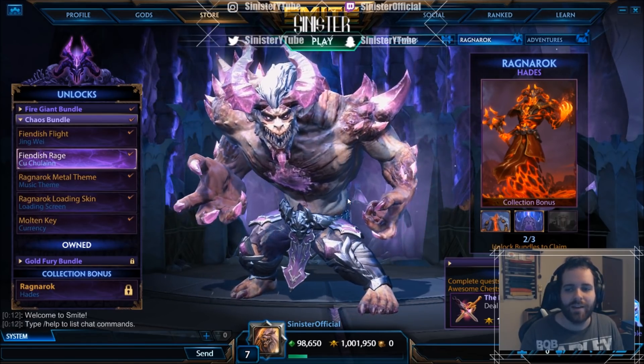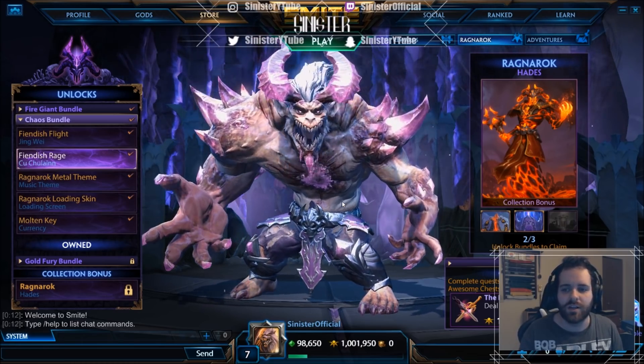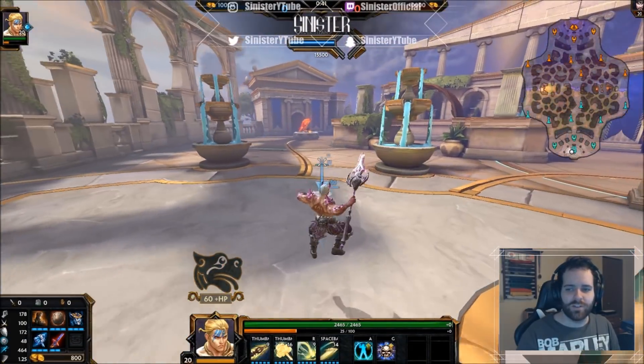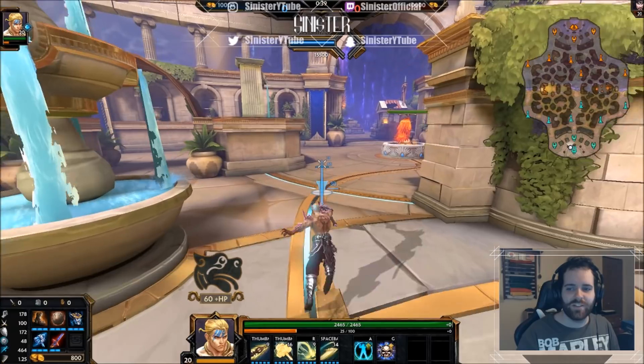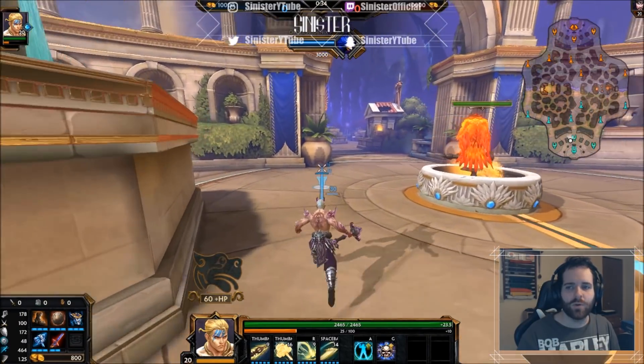We're gonna go ahead and go into a custom game so you can check out what his abilities look like as well as the VGS. We are in game and you can see what it looks like here — pretty awesome. You can definitely get a good view of his markings on his back, his scars, and the way that the horns come up.